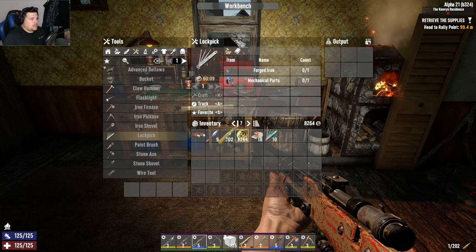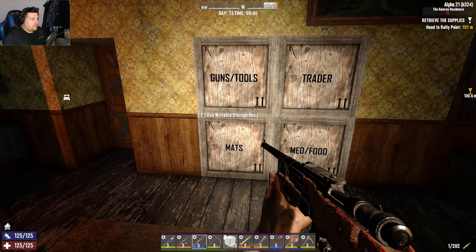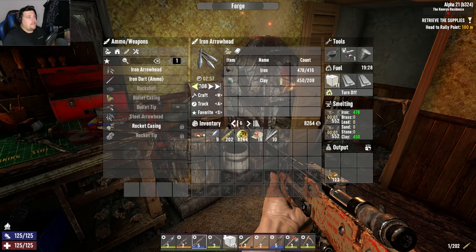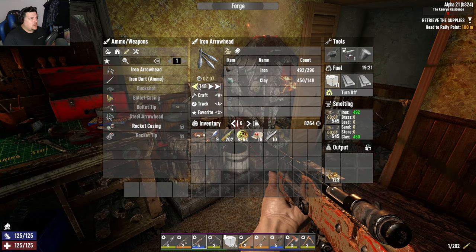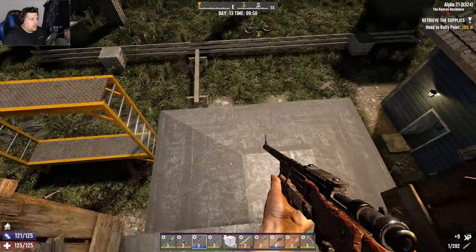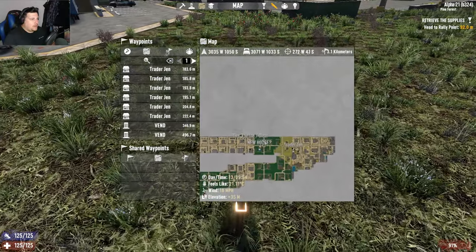Lockpicks done - six of them. I don't have any lockpicking candies. I could do with more arrows. Iron arrowheads - I can make them. I can also make an advanced bellows now - we'll have to do that later. Let's craft 100 arrows. If we have to go loud we go loud. I was going to show you guys on the map an idea of where to live.